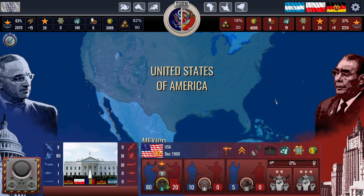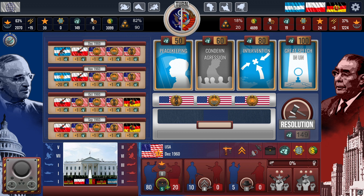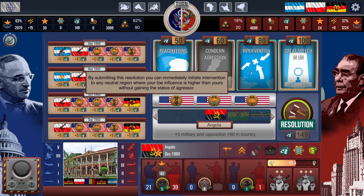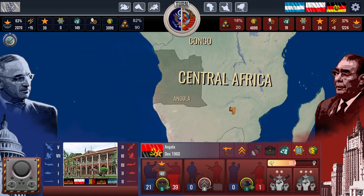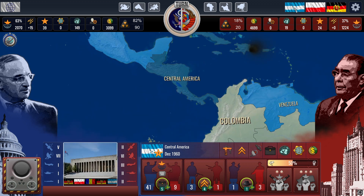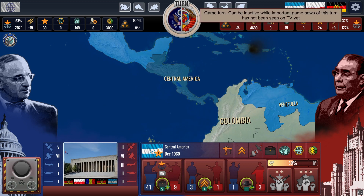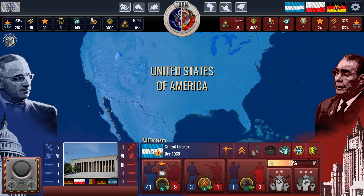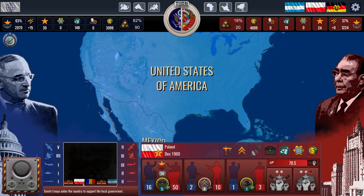The game interface is very user-friendly. Flags in the top left indicate possible actions — for example, right now I have United Nations points to propose and pass resolutions. Flags on the top right show regions with ongoing combat; clicking on these flags moves the map to that region. Continent icons at the top can quickly take you to different parts of the world. At the bottom in the TV screen menu, you can find the latest 10 news updates about events worldwide. Keep an eye on them — sometimes they bring good news.